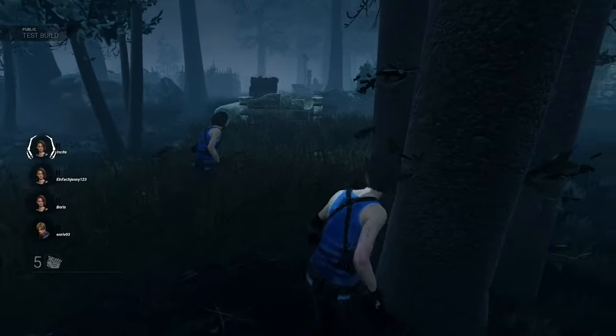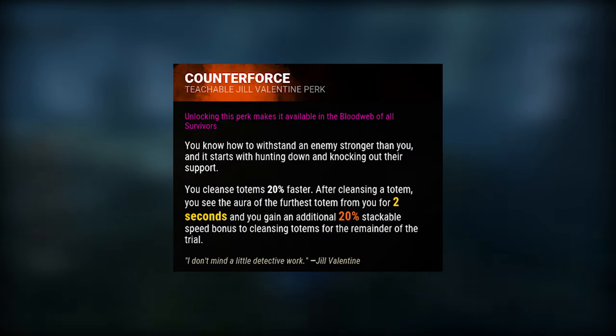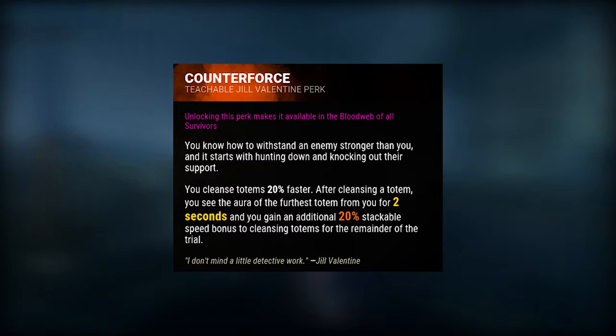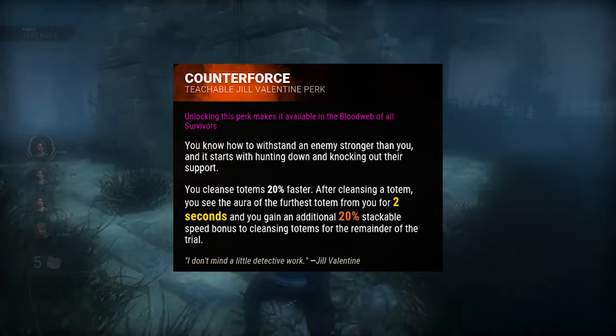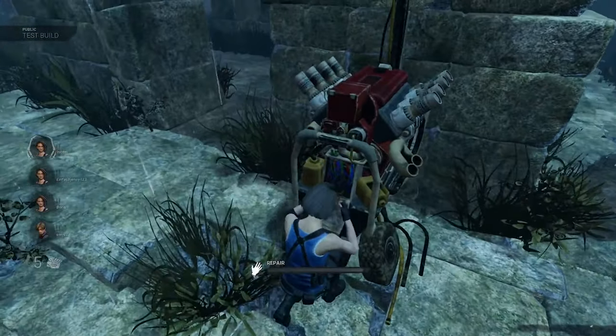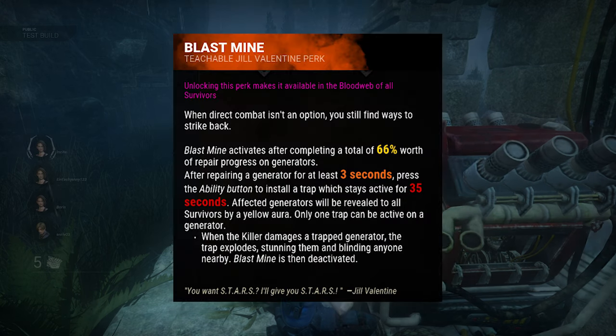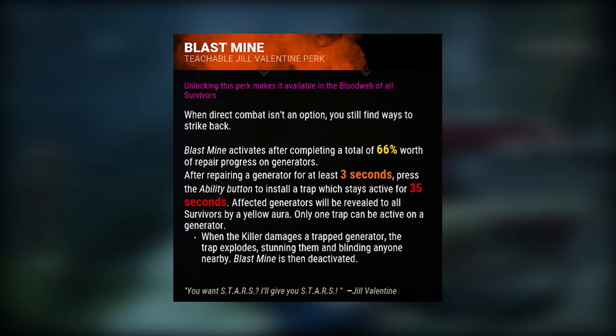Let's start with Jill's first perk, Counterforce. This perk helps you cleanse totems faster and also helps you locate the next totem faster. Jill's second perk, Resurgence — when you get unhooked, you're able to heal yourself up faster. Jill's third perk, Blast Mine — with this perk you can place a mine on a generator.